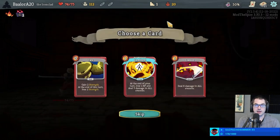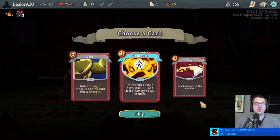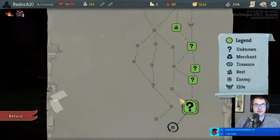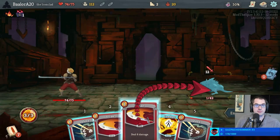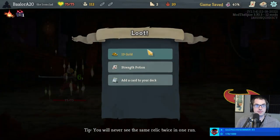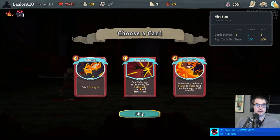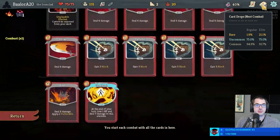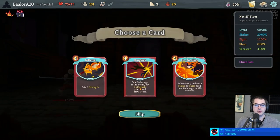Ironclad versus Slime Boss — this is a pretty good time to take Combust. At the end of your turn, lose health and deal damage to all enemies. A lot of players are averse to losing health per turn, but Combust is a very good trade, especially in multi-enemy fights. We immediately get a Jaw Worm, which is a bit of a bummer. Fire Breathing plus Combust — is that a thing? Only one way to find out.